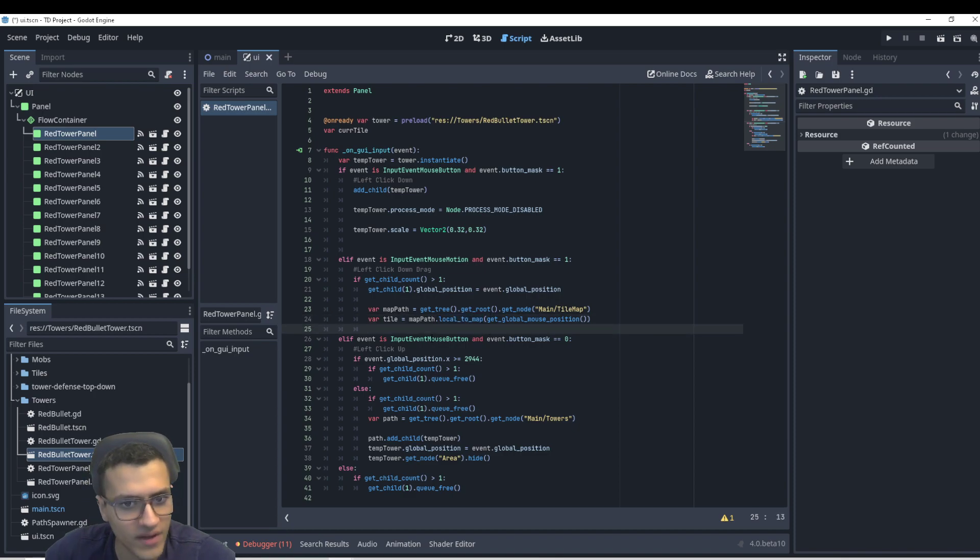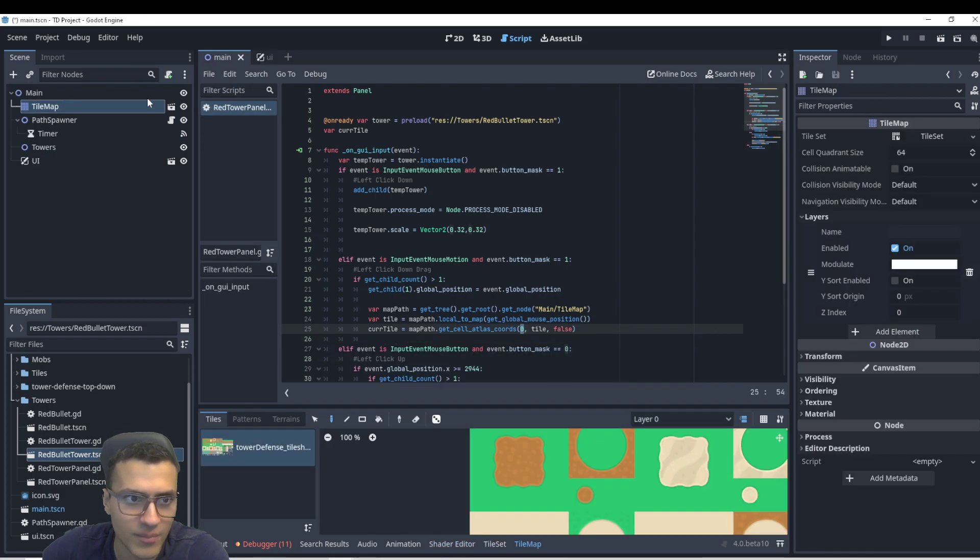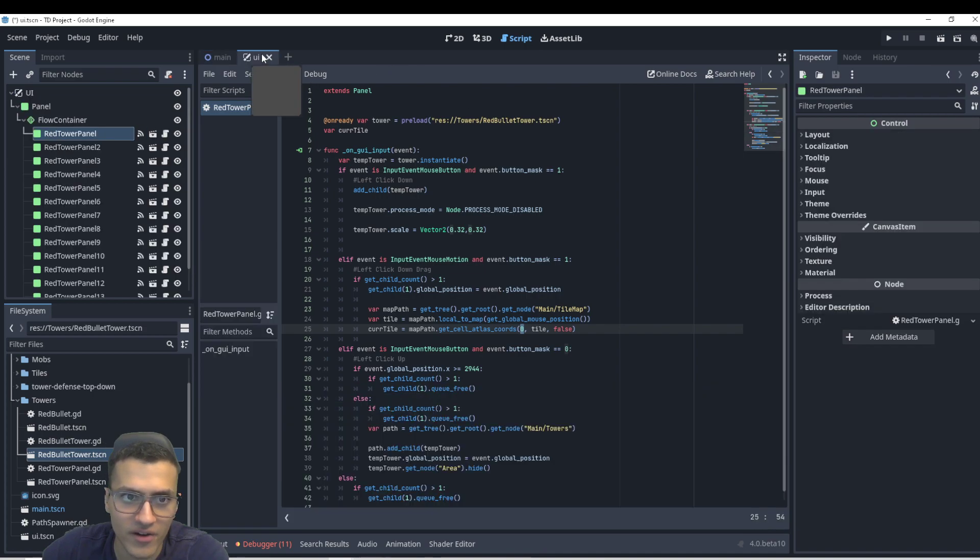That coordinate is not the Atlas tile — there's another function called get cell Atlas coordinates. This takes the layer — we only have one layer in our map, layer zero. If you have multiple layers that might matter, but in our case we only have one. We'll also pass in tile.